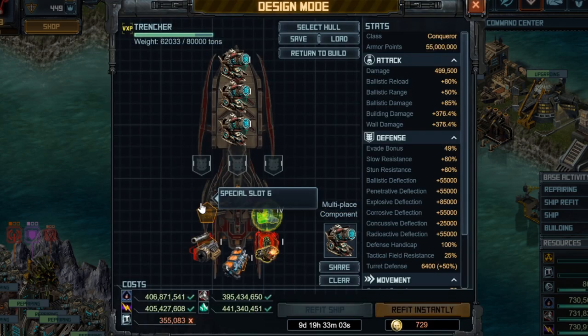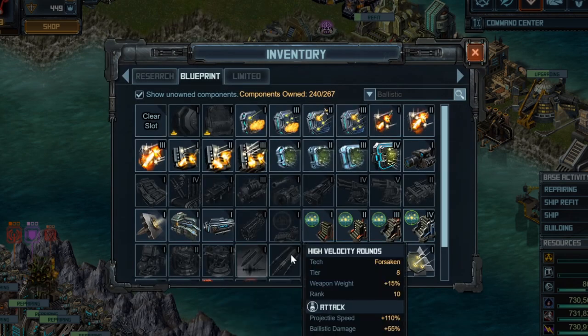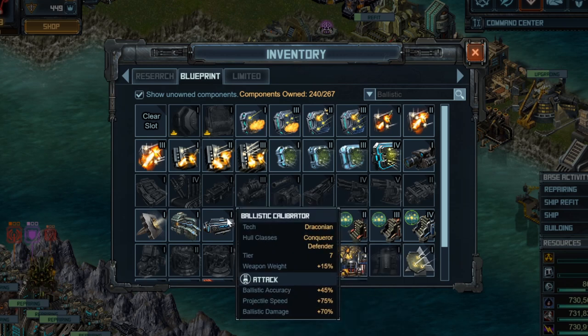The last special is going to be one that boosts specifically ballistic damage. My preference would be High Velocity Rounds, which boosts it a lot as well as projectile speed and more building damage, but you can't stack that building damage on top of what you already have. So we're going to go for Ballistic Calibrated, which increases ballistic damage and projectile speed — useful if the enemy is using an anti-ballistic Gorgon or High Guard Warden. Ballistic accuracy has zero effect against buildings since you always hit enemy buildings and can't miss.